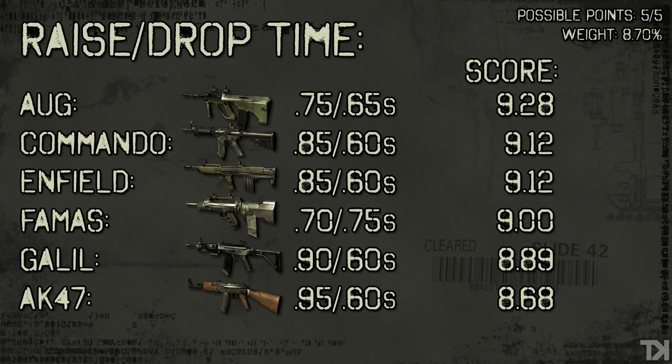Last — and I guess more accurately, last and least — we've got raise and drop times. Looking at the AUG, for example, .75 is the raise time and .65 is the drop time. For pistol users out there, drop times are irrelevant because your switch time is automatically .25 seconds for dropping your weapon and pulling out the pistol. And like I said, this is not all that important stat-wise — it's not even given 10% of the full total weight of the score. So for you AK-47 users out there, fret not.